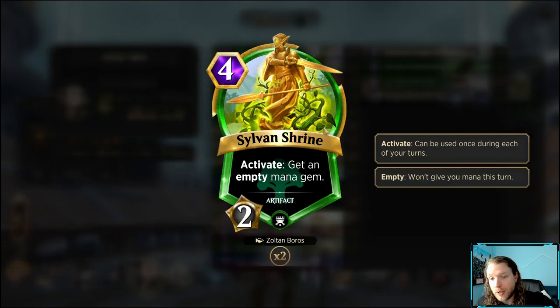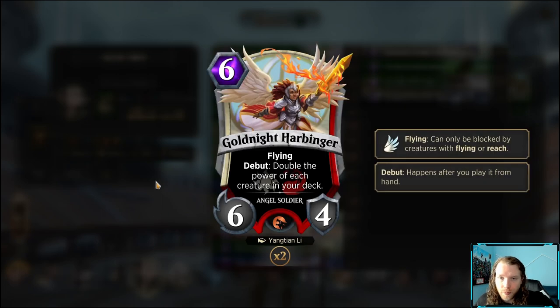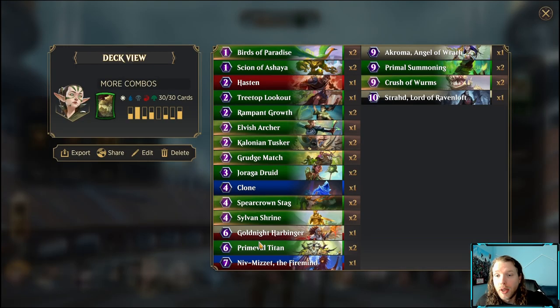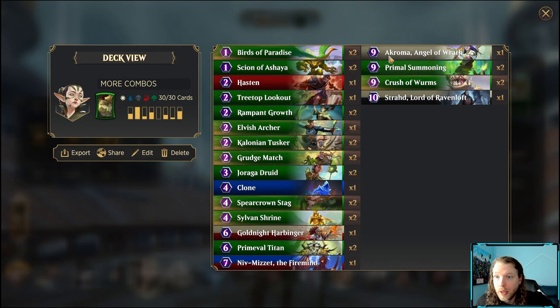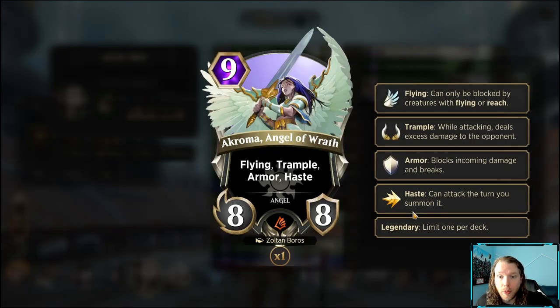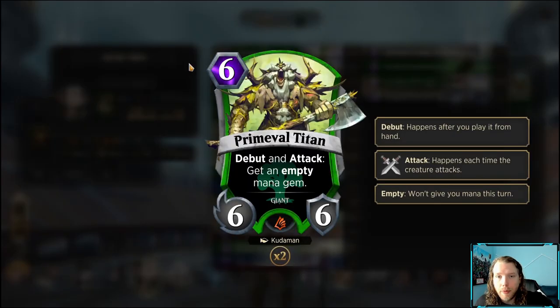Clone with Acroma is another way of closing the game your opponent may not expect. Spirit Crown Stag is a four-drop 3/4 debut that fights an enemy creature — it can remove enemy flying blockers and thin out the board. Sylvan Shrine is a four-drop artifact with two charges — activate to get an empty mana gem — because we need to be at least at 12 mana to cast Hasten and Strahd.